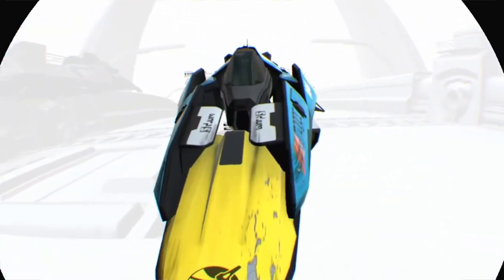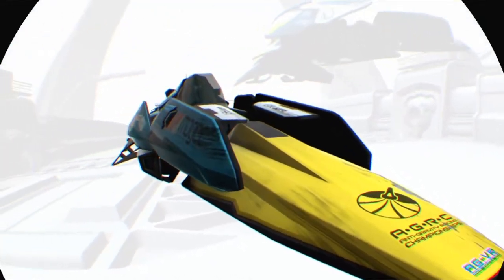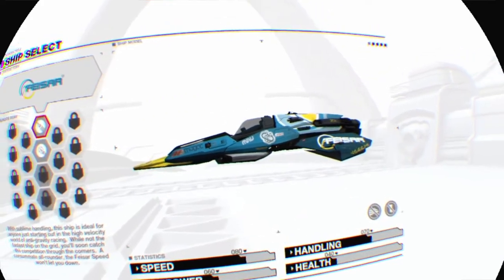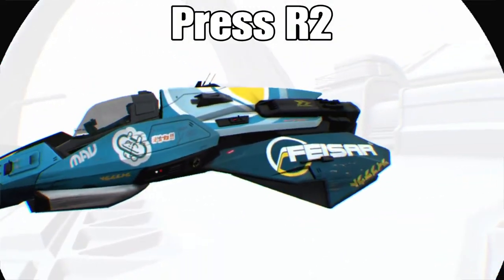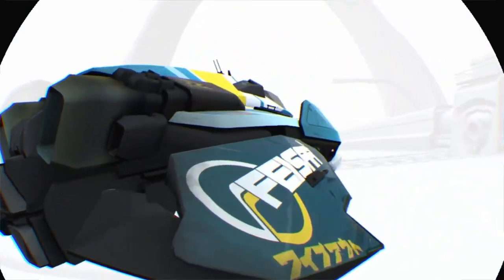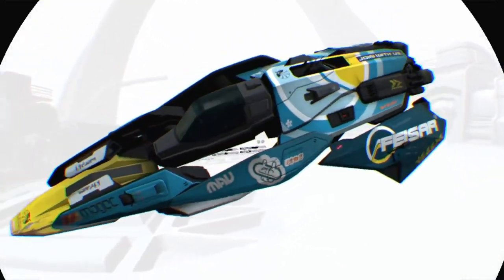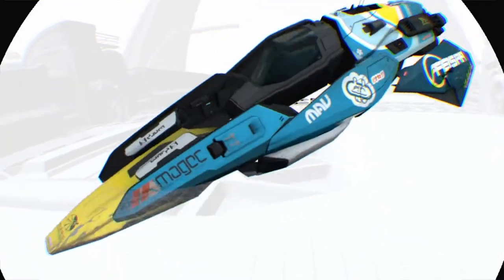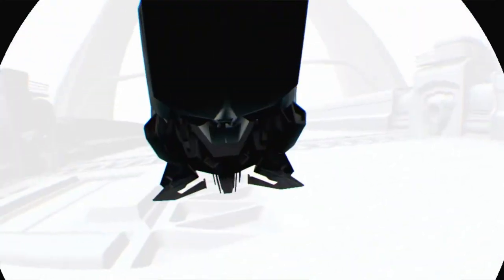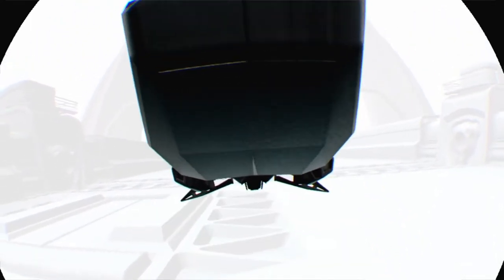Wow! You can actually see the ship in front of you. By pressing R1 you can actually have a good look at your ship — I didn't realize. That is right there. That is awesome! It feels as if I can just put my hands out and touch it. That is amazing.